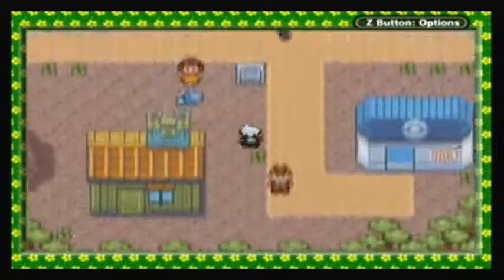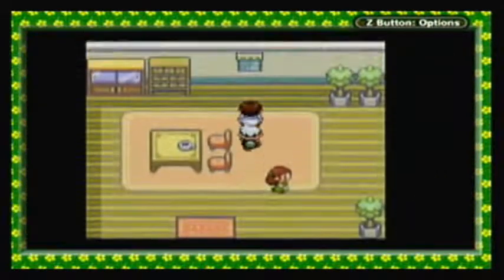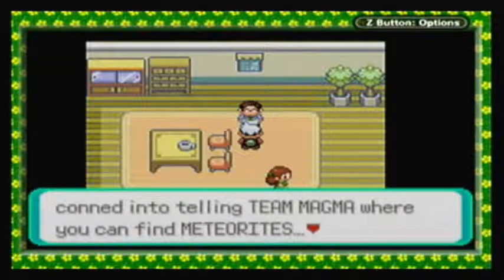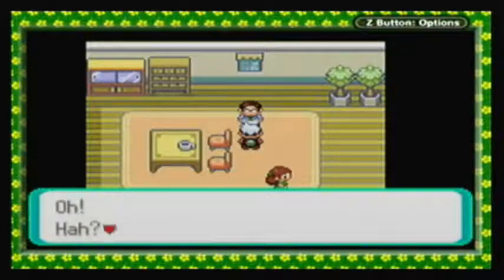Now in this part, you'll notice that I am in Fallarbor Town, because we have a few quick things we gotta do. Like, we got the meteorite last time, so we can give it back to Professor Cosmo. He says: 'I never should have let myself be conned into telling Team Magma where you can find meteorites. That meteorite from Meteor Falls is never going to be mine now.'